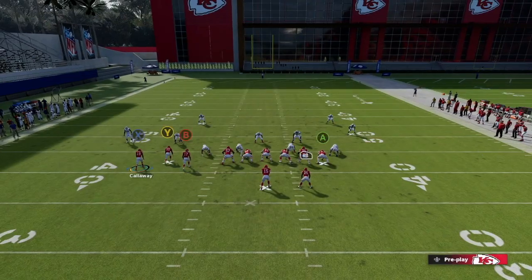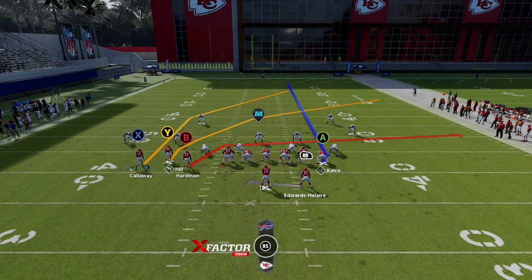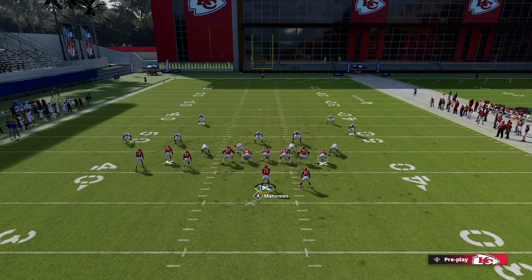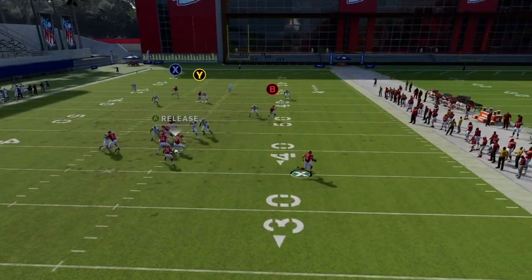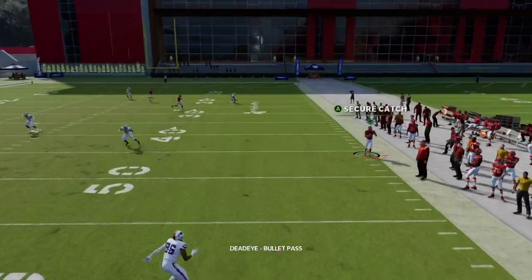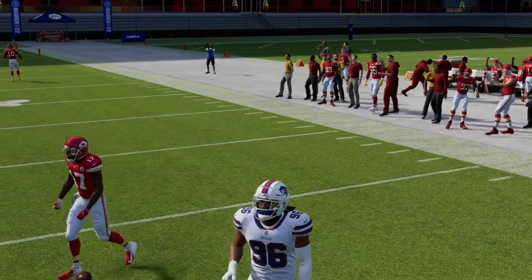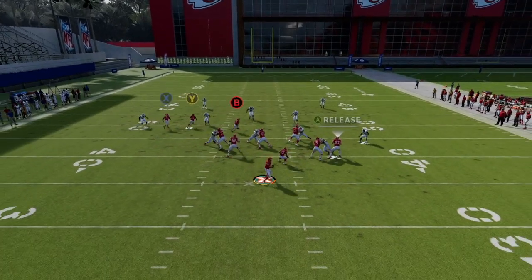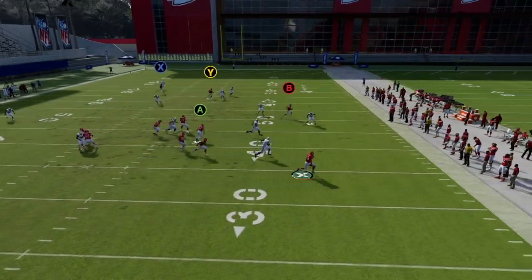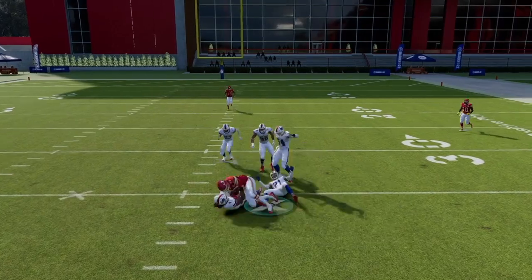The first setup: all you have to do is put your tight end on delay fade. That's the first thing I like to do — delay fade was so dominant last year in Madden 21 and it's good again this year. That's really all you have to do for this first simple setup. Put the tight end on delay fade, hike it, cancel the play action, maybe roll out a little bit. Release your tight end and you'll see we have B on the cross wide open.